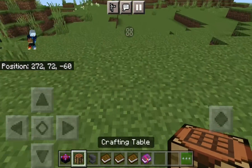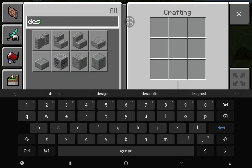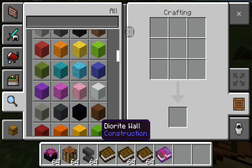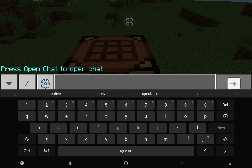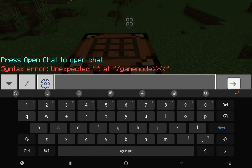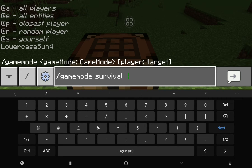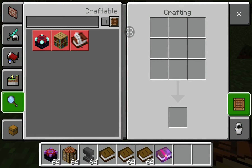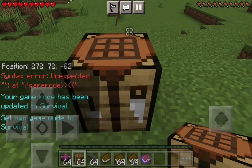Now for the crafting recipe. I'm going to scroll all the way down. This is the crafting recipe: you need amethyst shards, three obsidian, an enchanting table, and an enjoyment table. You combine them and craft the thing.